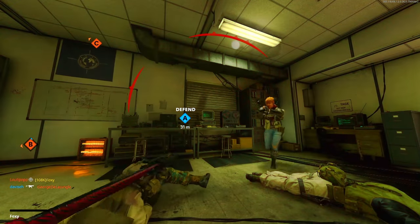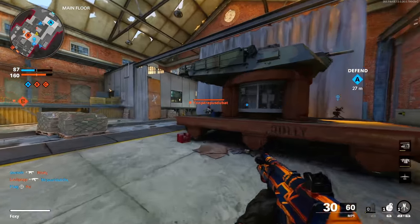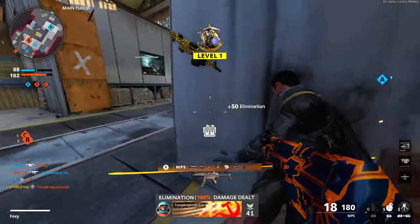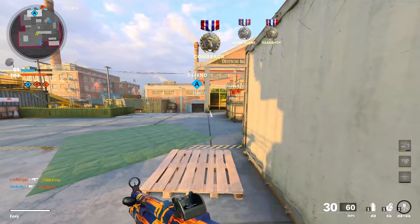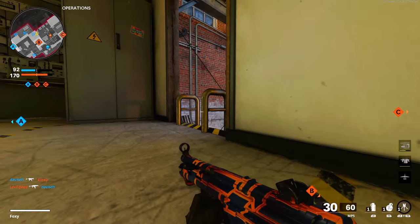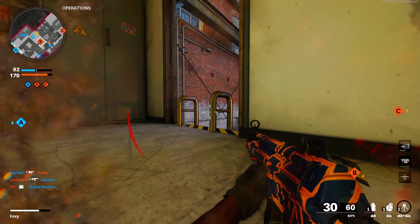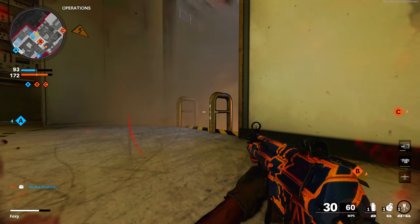My god, teammate, come on — he's just sitting there. Prestige one, let's go! Prestige one, level one, let's go baby — trying to get these point blank kills. Just hop right in.